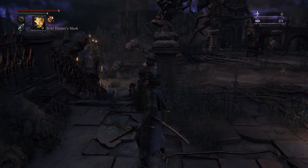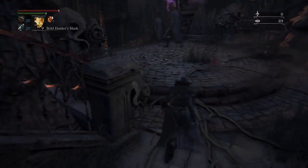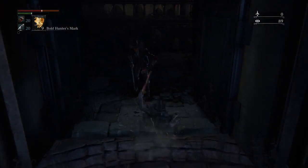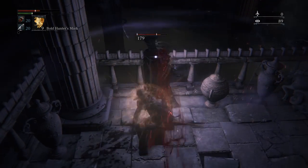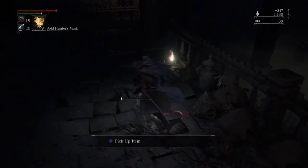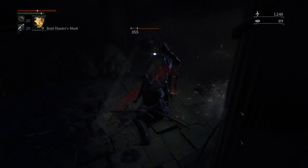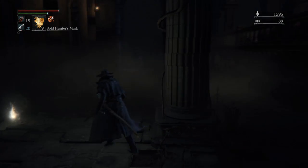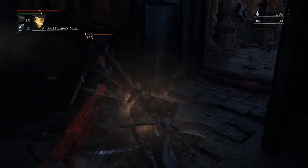I also got the Evelyn, which you can see in my sidearm slot — it's basically a pistol. It works like a normal gun but I think the damage doesn't scale down as much at range. Also the Evelyn has really good scaling with Bloodtinge, so I get a lot of damage out of it having leveled up my Bloodtinge. I also leveled up my character a fair bit while fighting the Bloody Crow — it took 79 tries so I had a lot of blood echoes to invest.